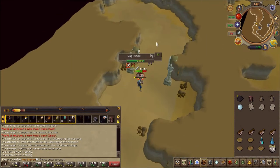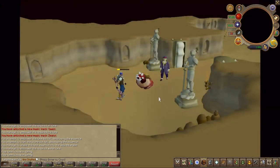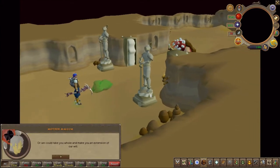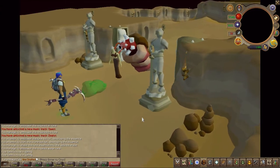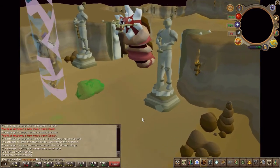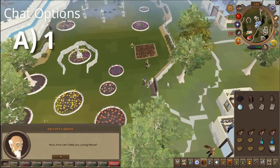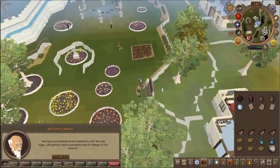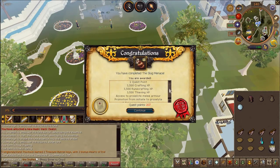Go ahead and slay the slug prince. Then speak to Sir Tiffy and choose the first chat option. Quest complete!